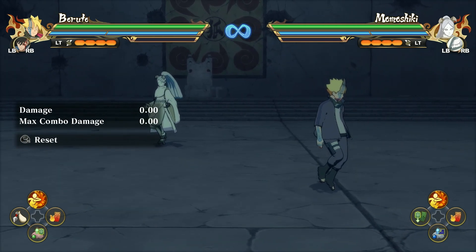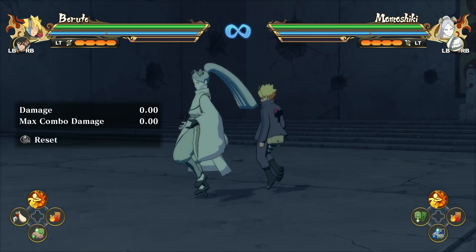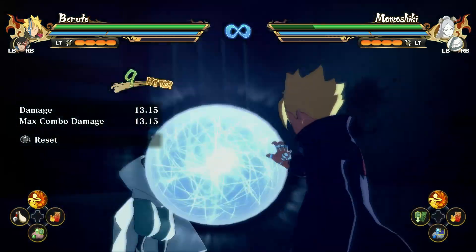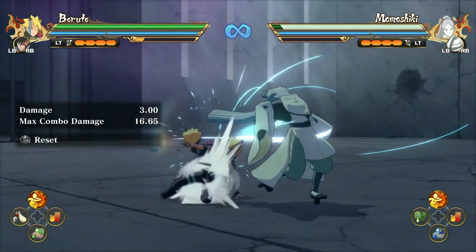I'm about to go over his moveset. Borushiki is a floating character, but some of his combos do touch the ground. This is his neutral combo — if you just press B or Circle it is pretty sick. Now this is his down combo.